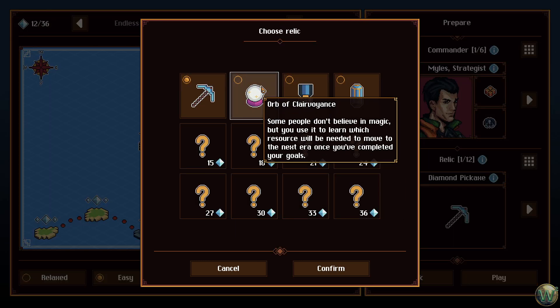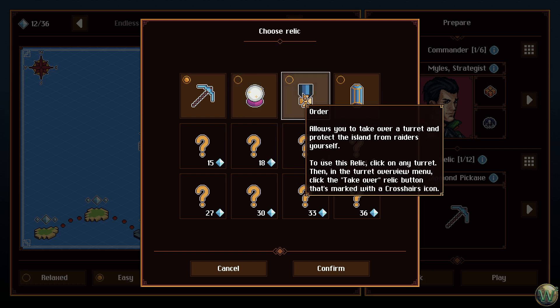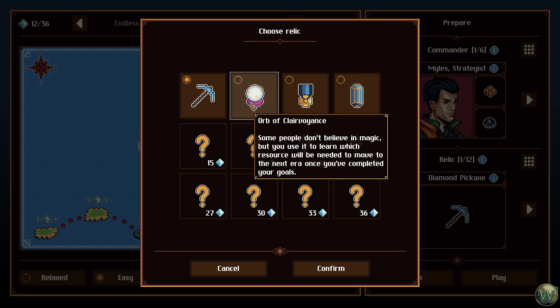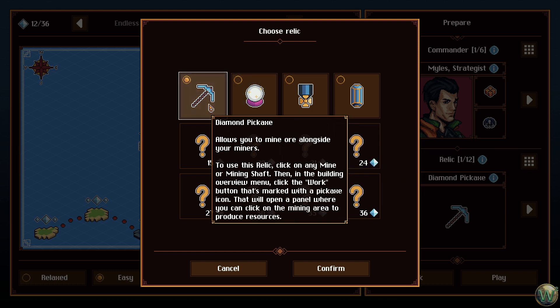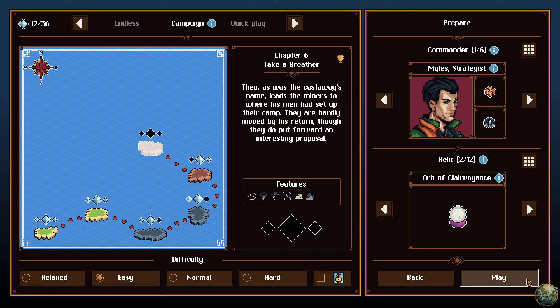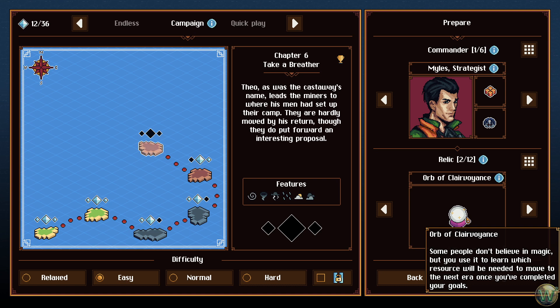Do we have any other tools yet? Yes, we do. Orb of Clairvoyance — some people don't believe in magic, but you use it to learn which resource will be needed to move to the next era once you've completed your goals. There's also a relic that allows you to take over a turret and protect the island from raiders yourself. To use it, click on any turret, then in the turret overview menu, click the Take Over Relic button marked with the crosshairs icon. Focal Stone is an ancient artifact of unknown origin — it enshrouds the island in a magical barrier that deals damage to any unit passing through it, yours included. Let's try this Orb of Clairvoyance. Actually, that was automatic — you don't have to click anything, so that's better for me.